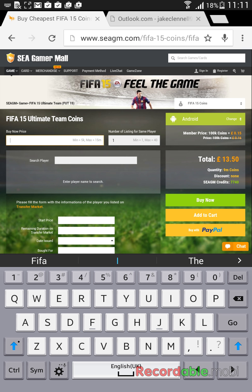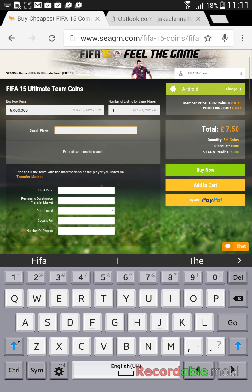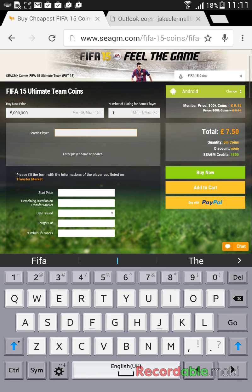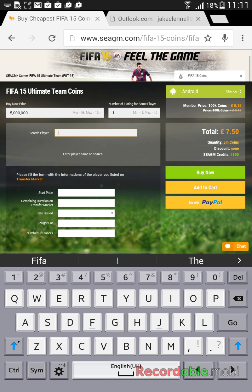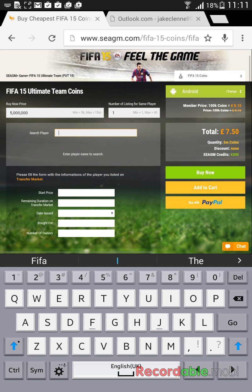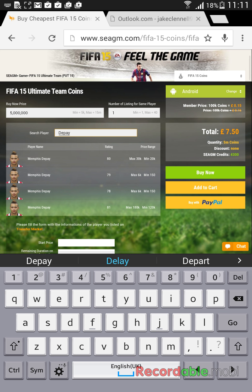I'm gonna search 5 million because I need that. I had the right amount of money because it's so cheap — it's unbelievable. When it says 'search player', you type in the name of the player you've put up for sale. You put the name of the player you listed, and you look at his name — say if it was Messi, 98 rated.